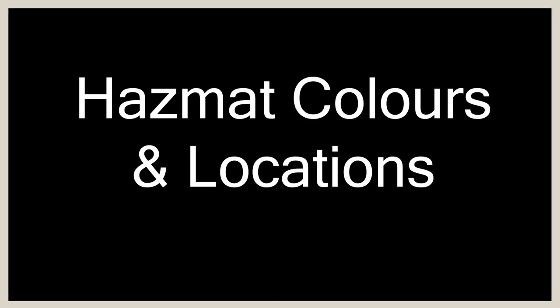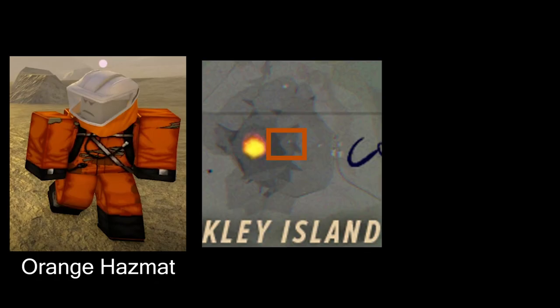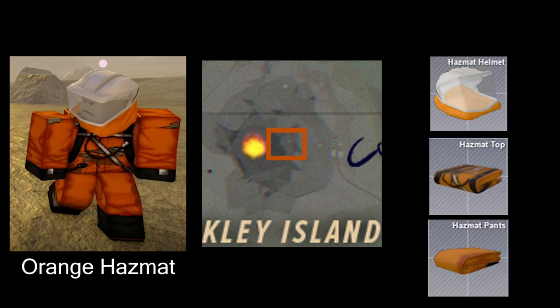Let's start off with the basics — the original ones, you know them, they annoy the hell out of you every time you go to Volcano: the orange hazmat suit zombies. They spawn mainly around the labs debris near Volcano and they can drop their clothing or even an orange survey backpack.